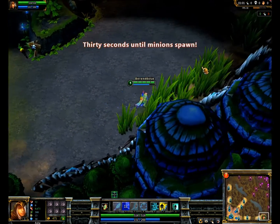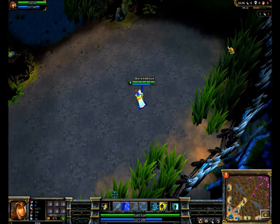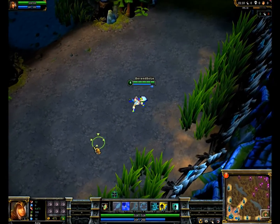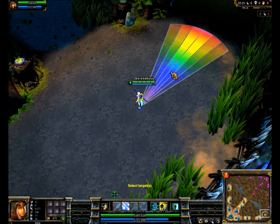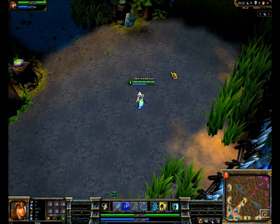The things I still need to change are the ultimate arrow. When it hits, it now produces a yellow explosion and of course that needs to be rainbow. And some details in the particles mainly.